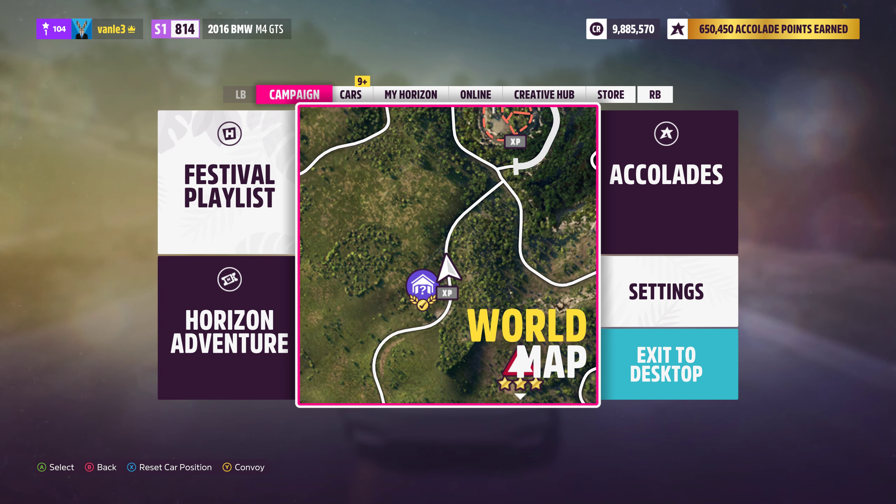They also nerfed wheel spins in general by adding back low-amount credit wins. So when you spin a super wheel spin, you used to only get pretty good rewards, but now you get crappy low credit rewards again as well. They've returned a little bit to the Forza Horizon 4 wheel spins. I actually thought a lot of players liked the change to remove those 2,000–5,000 credit rewards, because they were useless — and I'm not entirely sure why they changed that back.